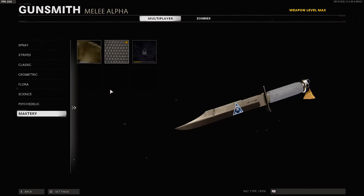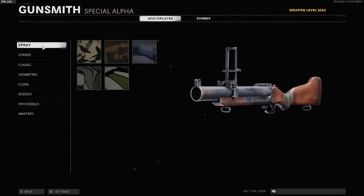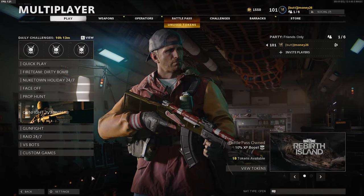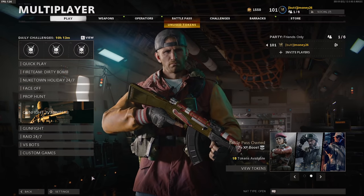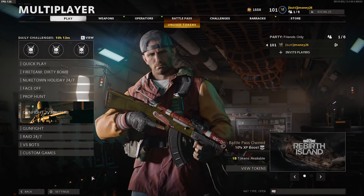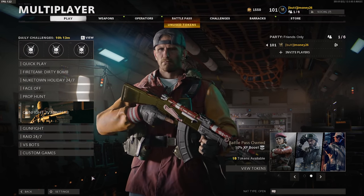We're only six weapon classes away from getting Dark Matter Ultra — I cannot wait. Let's see what this looks like on the M79. Look at that — why would you put diamonds on this piece of garbage? Go ahead and leave a comment for what weapon you want to see next; the one with the most likes will be the next weapon I go for gold. Thank you guys for watching and for all the support this year — it's been crazy. See you in the next one.